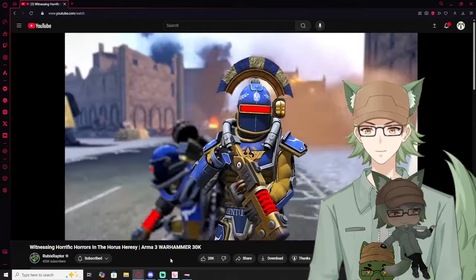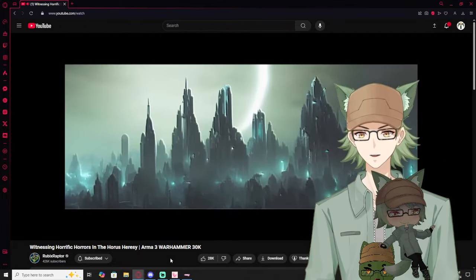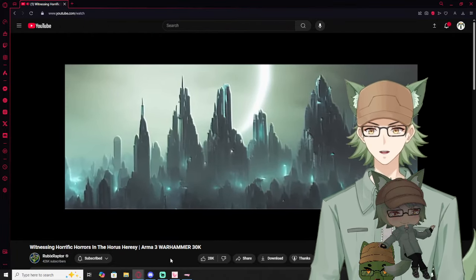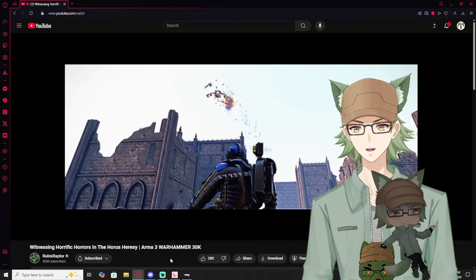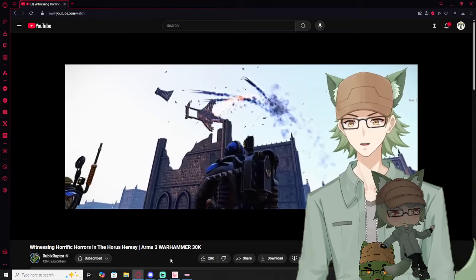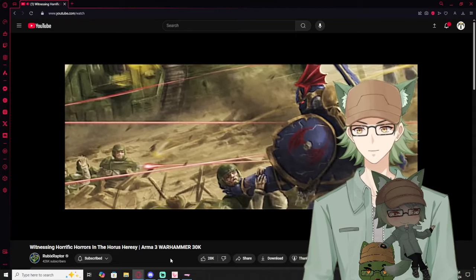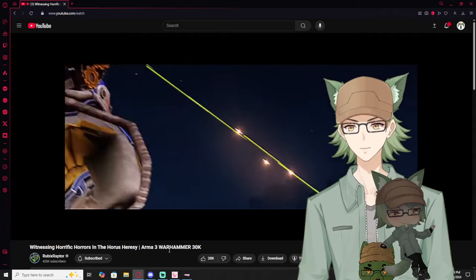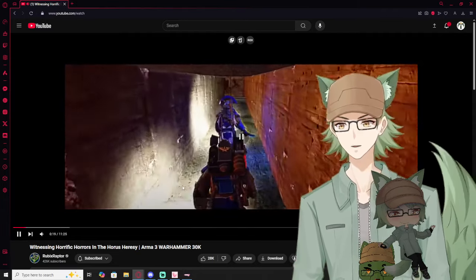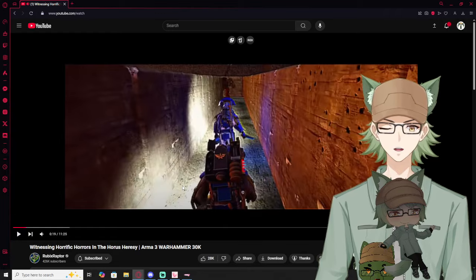Today's video is set in Warhammer 30k, a slightly more enlightened period in the universe of Warhammer — until it wasn't. Today we are playing as the Solar Auxilia, a far better trained and equipped normal human soldier in comparison to their poor counterparts 10,000 years in the future, fighting against the traitors to the Imperium to defend a border planet. Honestly, he looks closer to a Tempestus Scion to me.